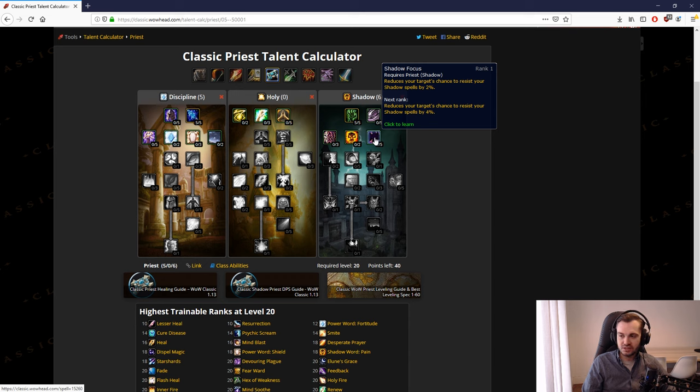After spirit tap you put one point into shadow focus. On mobs the same level as you, you have a 96% chance to hit, so there's a 4% chance to resist. Taking one point in shadow focus brings that to 98%, which means you're literally halving the number of resists you get on your shadow spells — which is pretty useful.